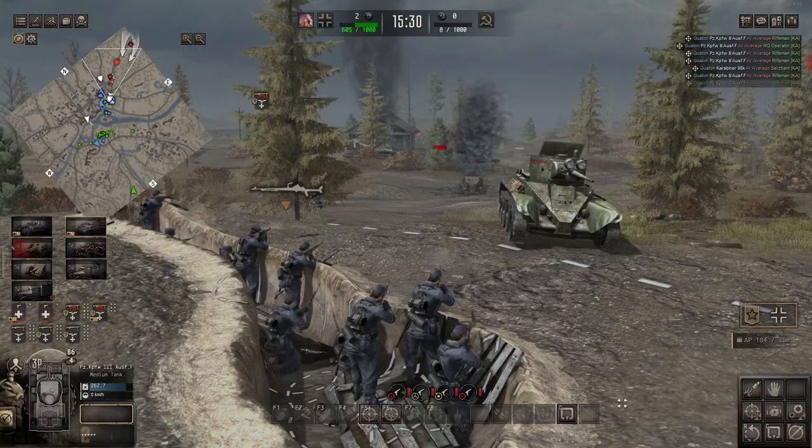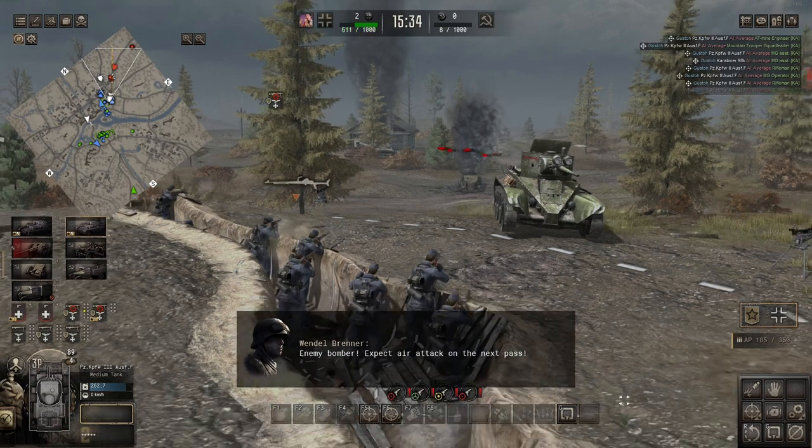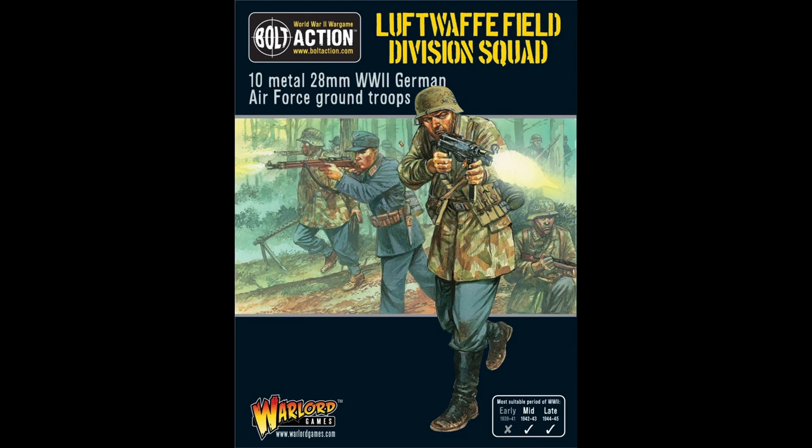Now, it's not going to be a history lesson so much as how we can get them to represent the different periods of the war as close as possible. Warlord does sell a metal 10-man squad, but I wasn't exactly blown away by the quality, and my natural aversion to metal minis has brought me to converting plastic kits.